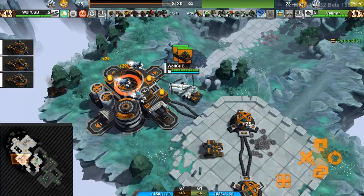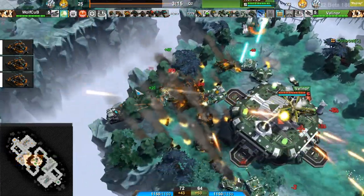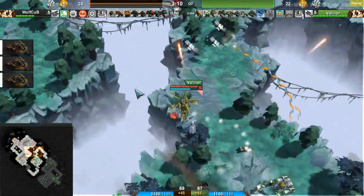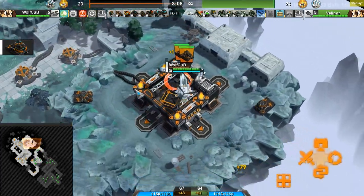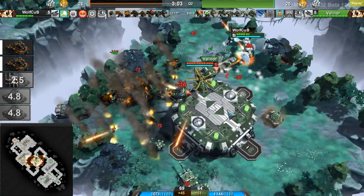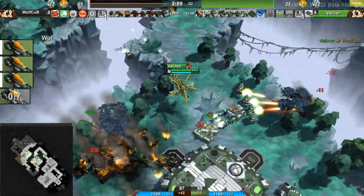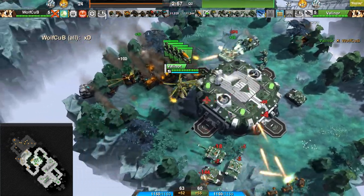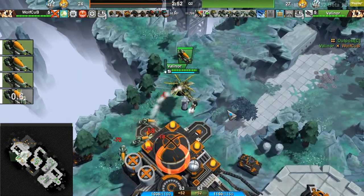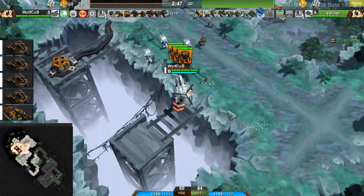Wolf Cup finally respawned, but now just some Dillos in his cargo. And now, even though he has that upkeep advantage, a lot of it is sitting here for the mid fight. Valinor with that outpost in his control is definitely going to win this. Valinor finishing off Wolf Cup once again — Wolf Cup overextending himself, dropping way behind enemy lines, behind all of Valinor's units. Now Valinor is going to use this opportunity to neutralize this outpost and snipe this Dillo before Wolf Cup comes back.